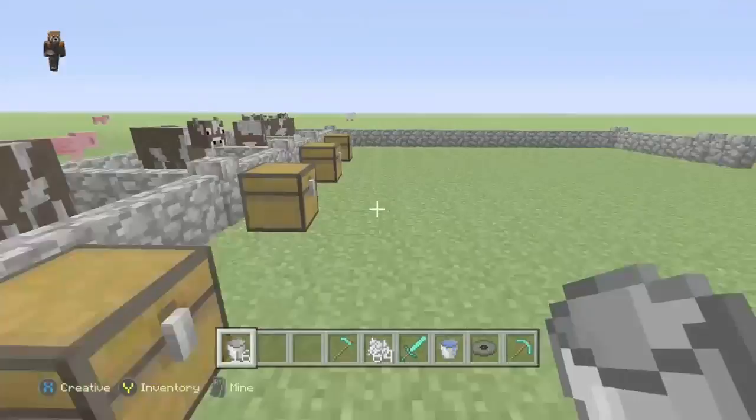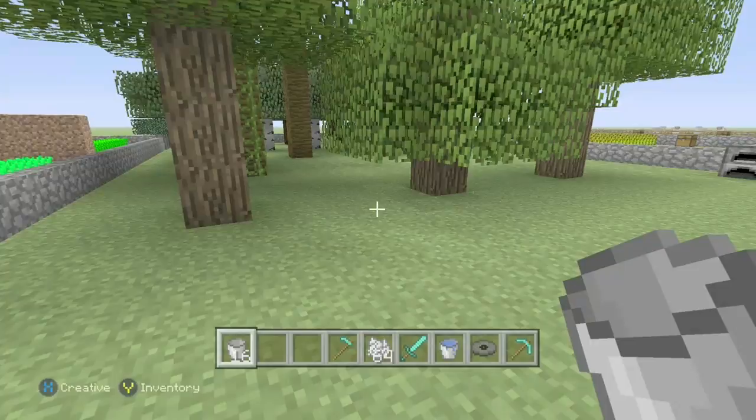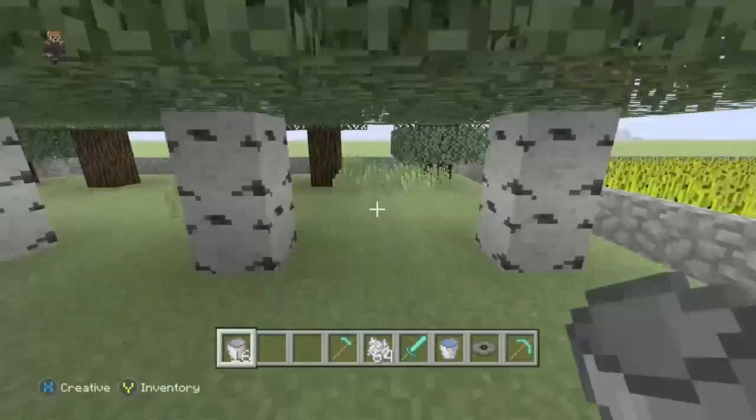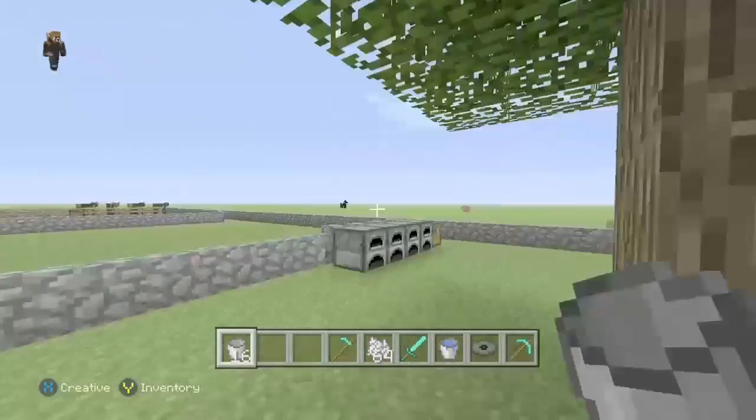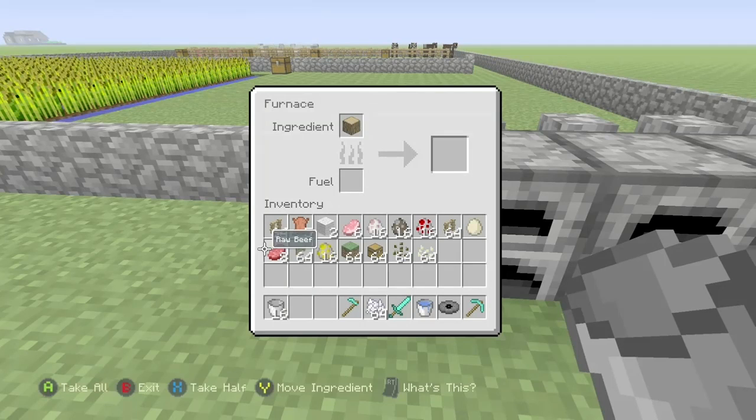This is the second layer — the timber and firewood layer. There are just a lot of trees spread around. Here are the four types of trees: the spruce tree, the birch tree, the jungle tree, and the oak tree. What you do is put wood in here, then put another wooden item — for instance, a fence.